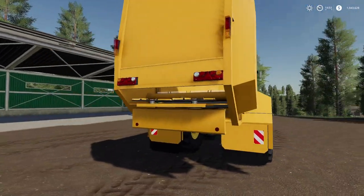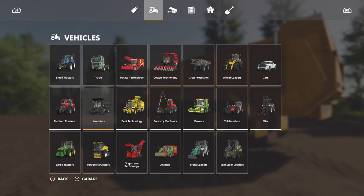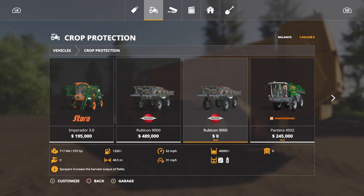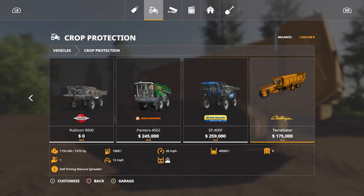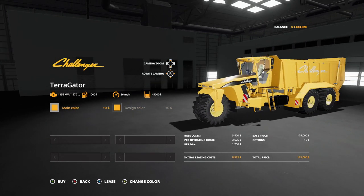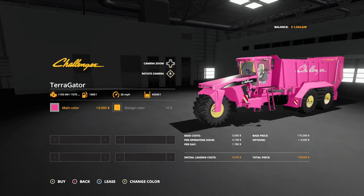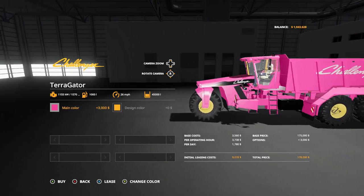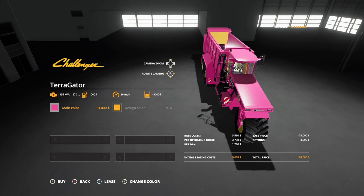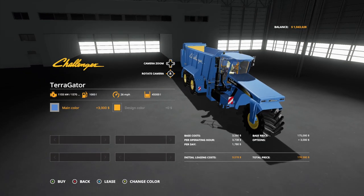Goodness gracious, that is amazing. You're gonna find this over in Vehicles and Crop Protection, go all the way to the right - $175,000. The only thing you can change are the main color and the design color. Main color of course you can change to whatever you want. Our go-to is pink because pink is hot - so there's your pink right there.